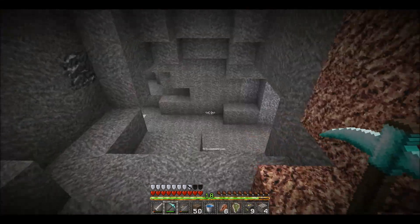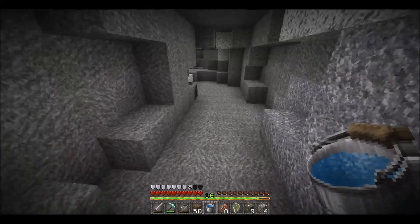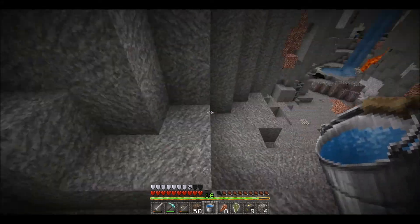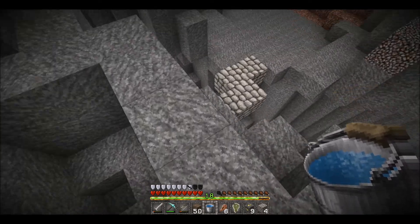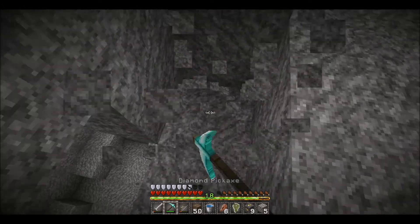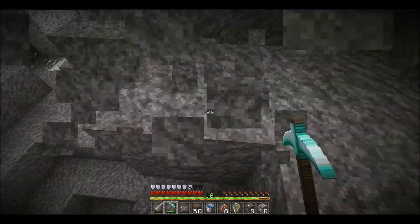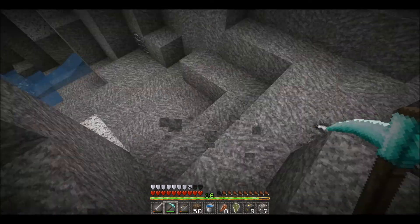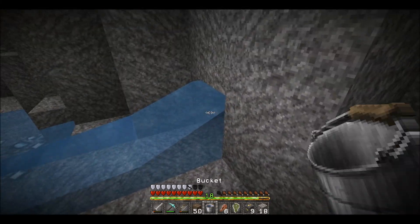I don't want to fall down there. We should probably just go over to the other side, then explore the ravine from there. Or we could actually just do a little staircase down here so it's a little easier to get down. Alright, we're down — awesome. And already there's diamonds!